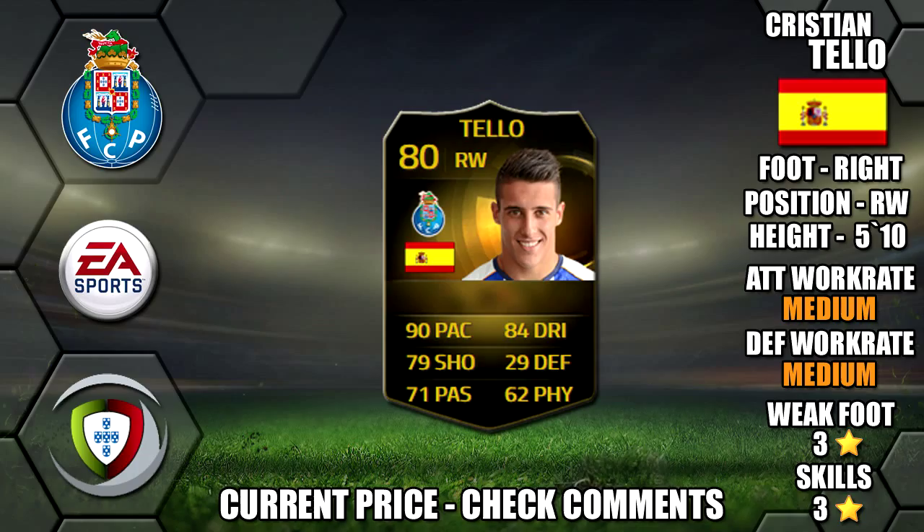Today we're going to be reviewing Informed Christian Teo, who plays at FC Porto in the Premier League of Portugal. He's 5 foot 10 tall, right footed, with medium-medium work rates, 3-star weak foot and 3-star skills.